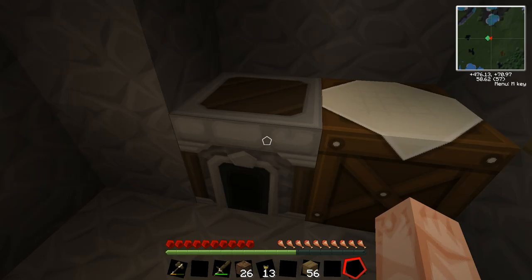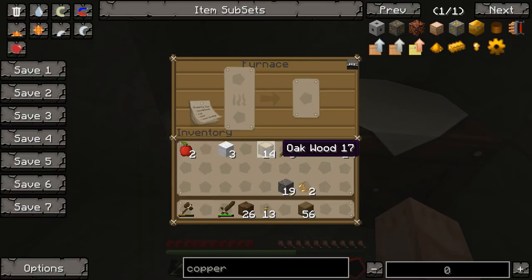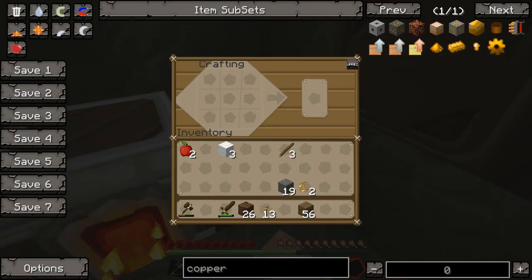Do I want to make up some more coal or do I want to save that for now? I think I want to go ahead and make some more coal, so let's get those saplings back in there and get that stuff cooking.